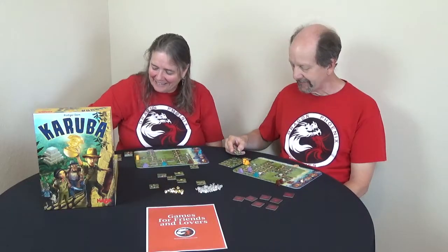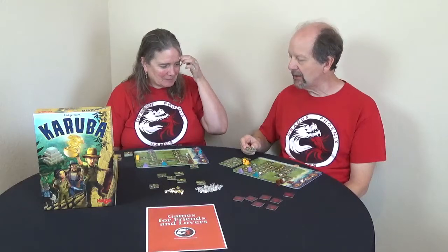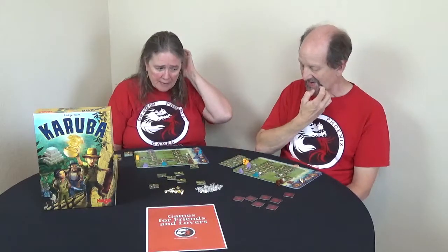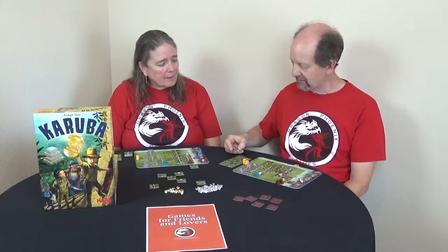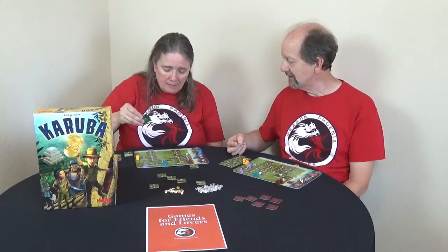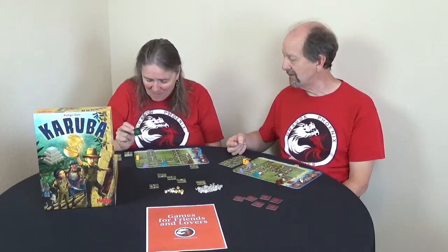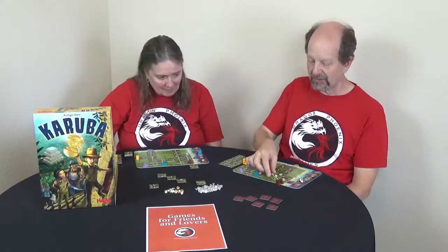Tile 27 has two points of movement. I need to pick up that gold, but it's going to delay Carly more. If we don't get the gold though, we can't win — so I'll go ahead and pick it up and hope she still has time. Tile 16 also has gold, but there's no way for Carly to get to it — she's stuck with no means of reaching it. Maybe I should place mine here so I have another gold on my board I could potentially reach, but that delays getting her adventurer over again.